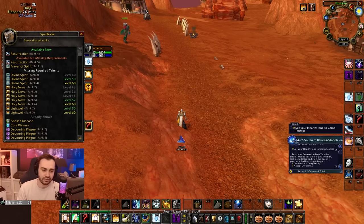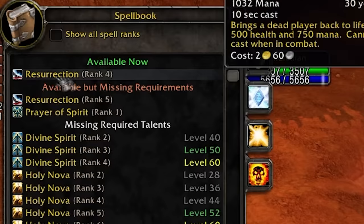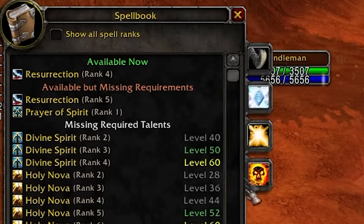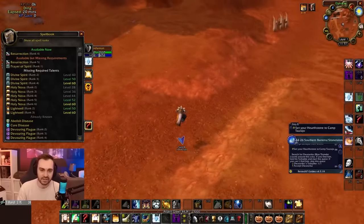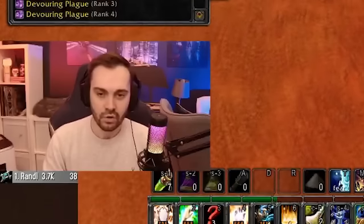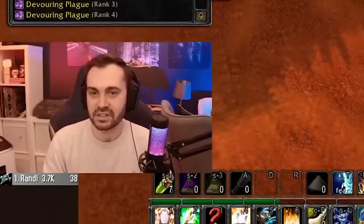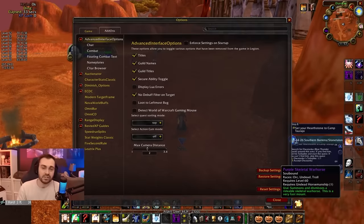The last leveling add-on is What's Training, which tells me what spells are going to be available in the next few levels and what rank they'll be. Before even going to the vendor, I can know if the next level is a banger for me and head to town straight away, or if I don't learn any new damage spells at a level, I can make going back to town a lower priority.